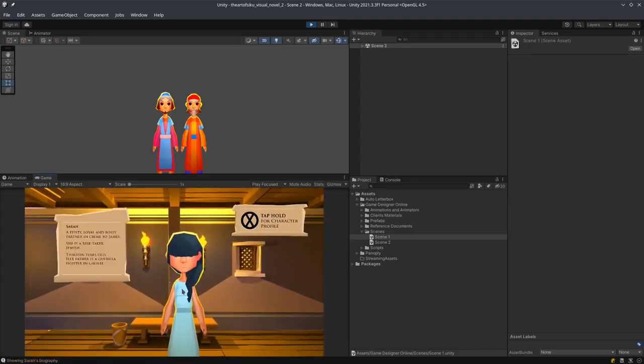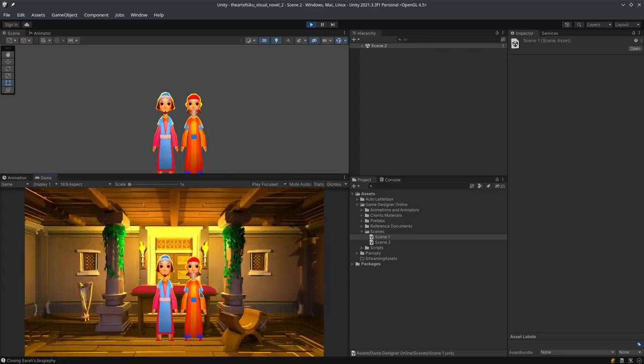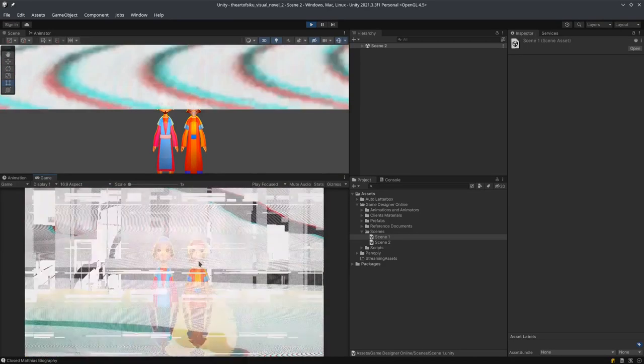In Scene 2, we can click this little lady over here. After we've zoomed in, this will open the bio. Then we can go into the next scenes — we can click this for the bio of this person, and we can click this for the bio of this person.